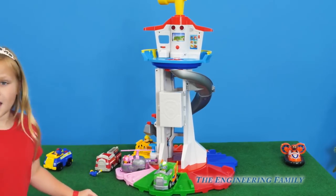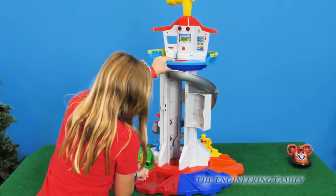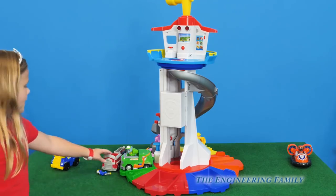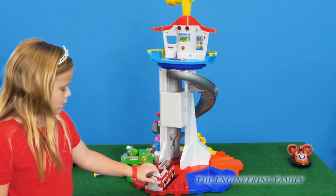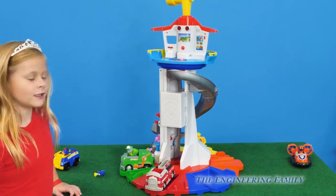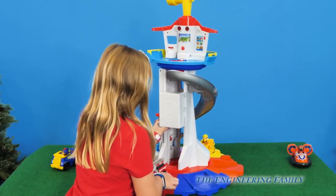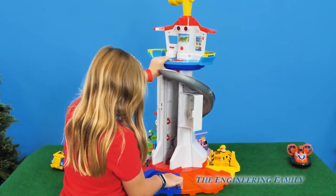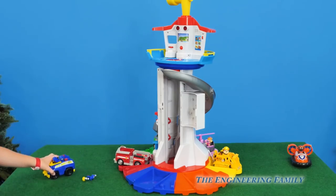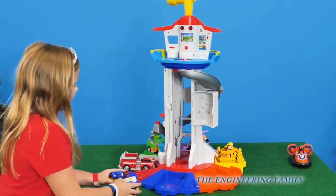She's loading up the whole Paw Patrol. Now you've got red — who is red? It is Marshall! Marshall's ready. Oh wait, where's Marshall? Marshall's missing, we've got to find him. We'll turn it and see if we can find him — maybe he's on the other side. Now you've got blue. What member of Paw Patrol is blue? Chase! Chase is on the case.